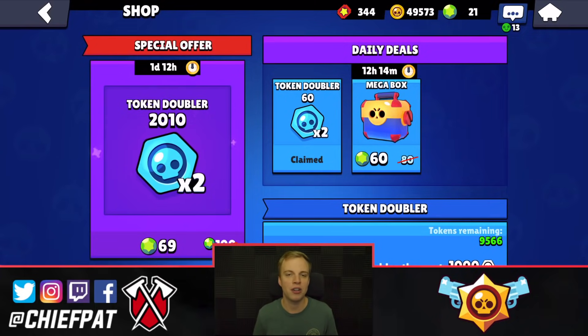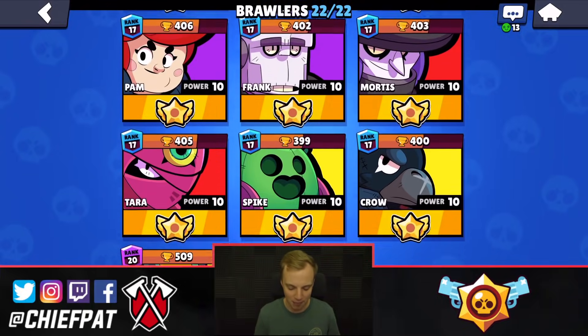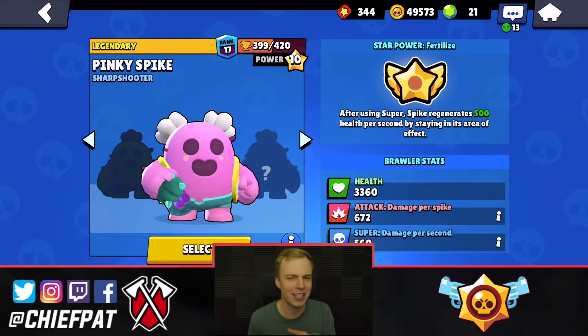So stay tough, take advantage of the offers inside of the shop, get those token doublers whenever you can, and that's how you're going to be able to get them done. We want to make sure to use these brawlers and show off the legendary brawlers today. Let's get into our very first matchup using Spike right now.